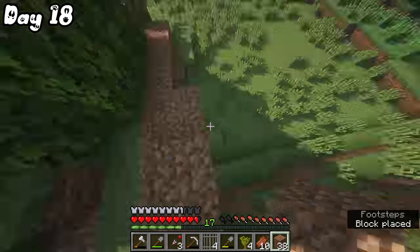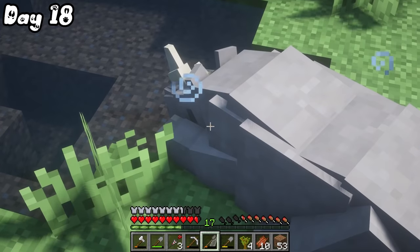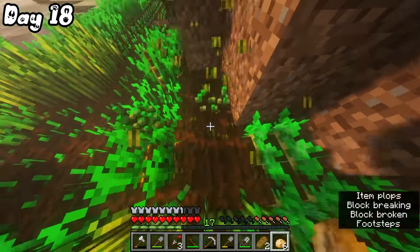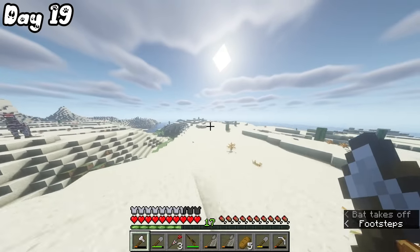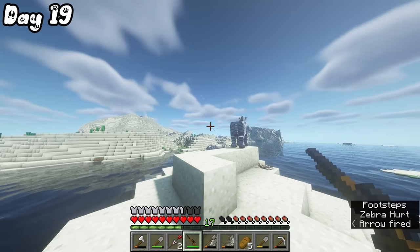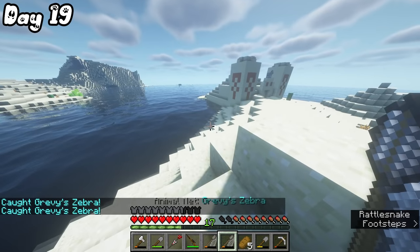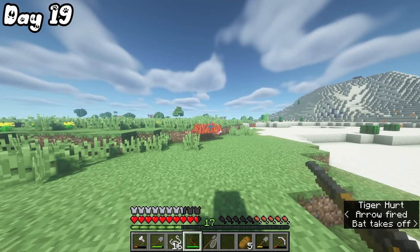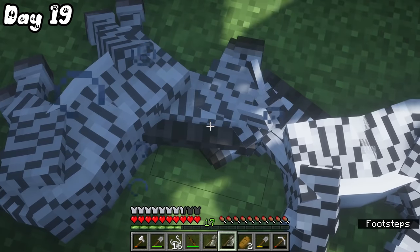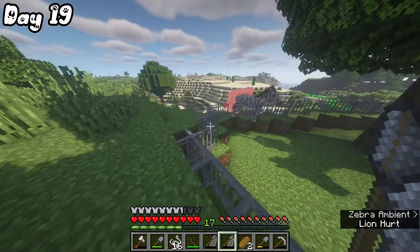On day 18, I started working on Mr. Rhino's enclosure. I then spotted that the enclosure for the elephants was filled with elephants and also some lions. On all the pictures I've seen of the African savannah, giraffes are always accompanied by herds of zebras, so I captured two zebras to share the enclosure with the giraffes. I also captured this majestic Bengal tiger — shout out to all the Indian fans.